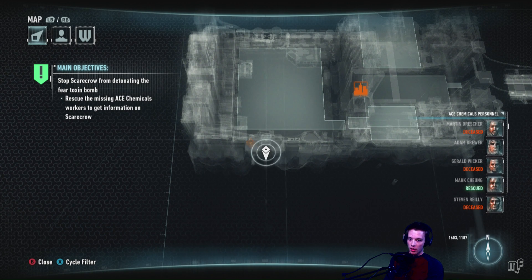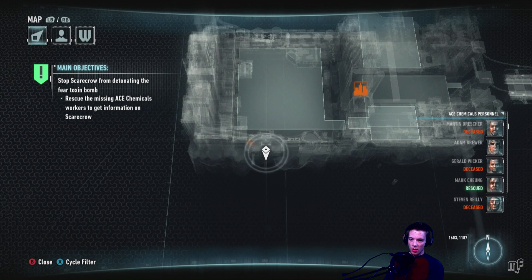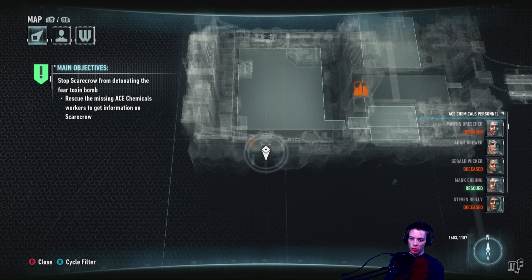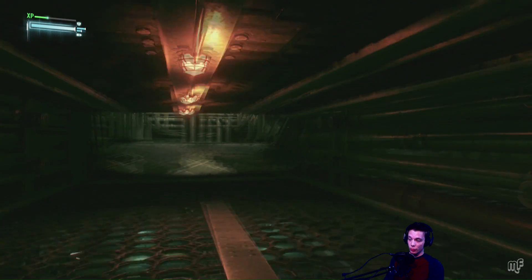We're trying to find the missing Ace Chemical workers. They're actually listed on the side right there — we're missing Marn, Adam, Gerald. Actually, those are dead. Mark and Steven — Steven's dead, and we rescued Mark. So I guess it's a list of people we're accounting for.